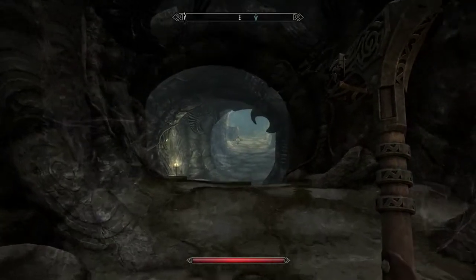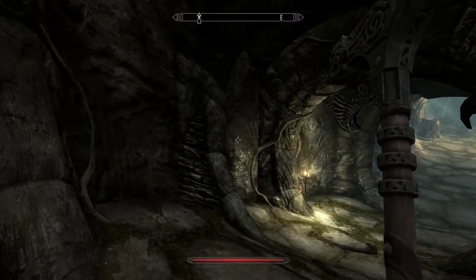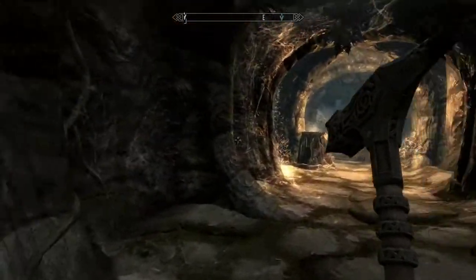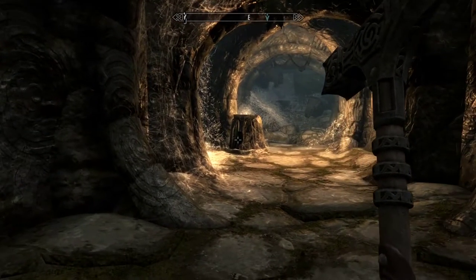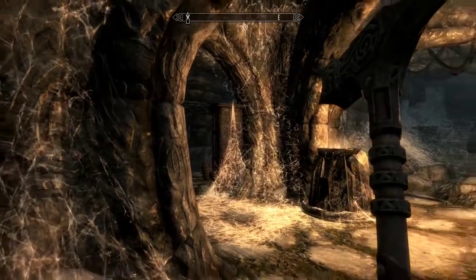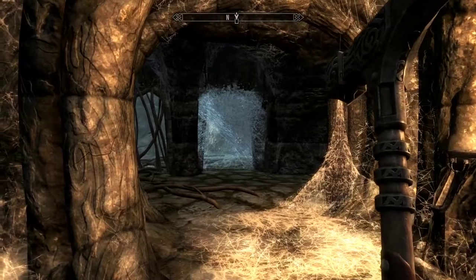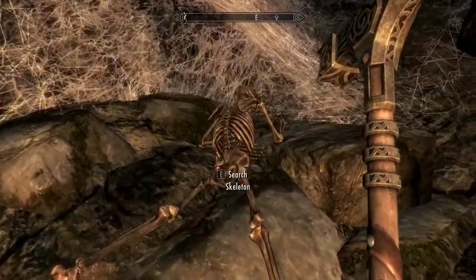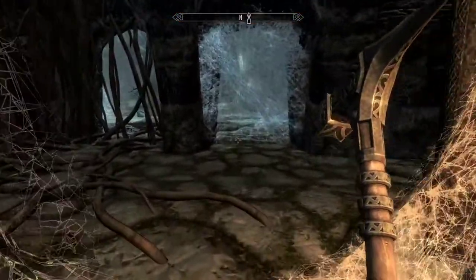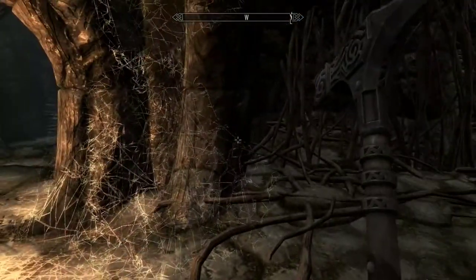I never really understood poison in Skyrim. How do you apply poison? You can drink it but then it will affect yourself. So how do you use poison on enemies? I have to google that, or you can tell me in the comments.